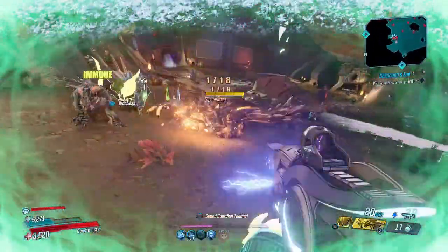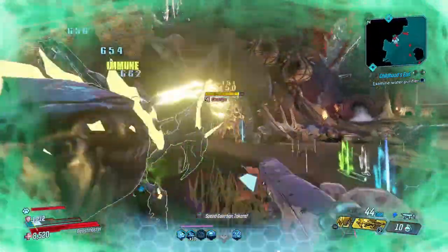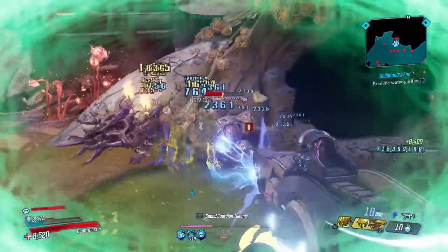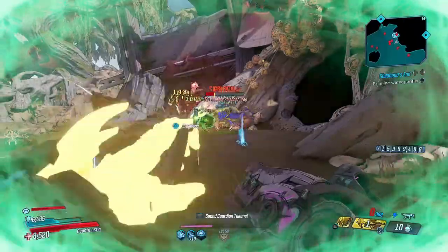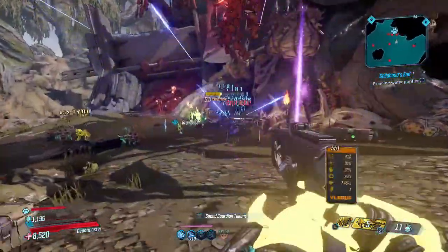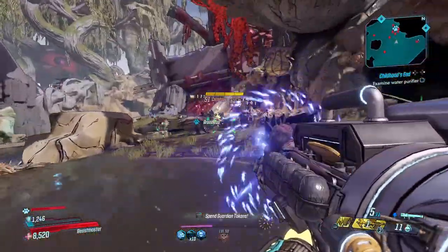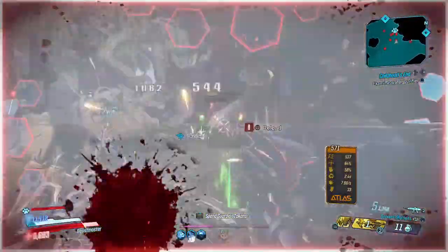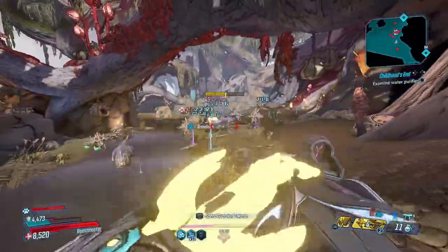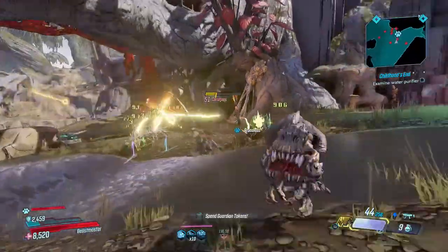I took this gun to a few different spots. I'd mainly say this thing is really good in the Cistern of Slaughter. For boss damage it can be pretty good too — it's really good for taking off shields because it is a shock weapon, and 150% crit damage is nothing to scoff at. I haven't used this gun with a crit build yet, so if any of y'all have, let me know how it works with the crit build down below. Let me know what you think about this gun — is it worth picking up, or if you've already got one, how do you like it?